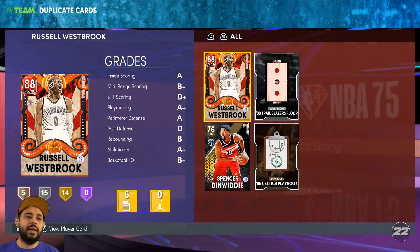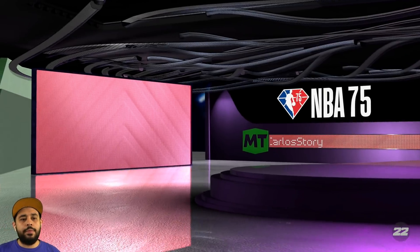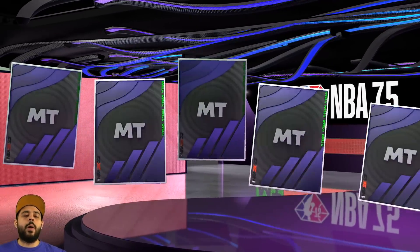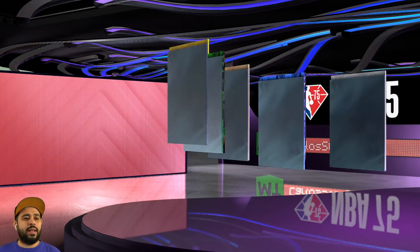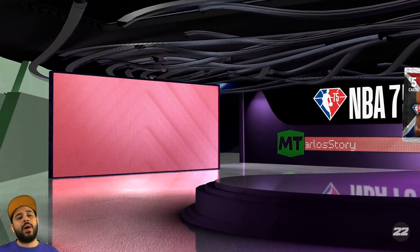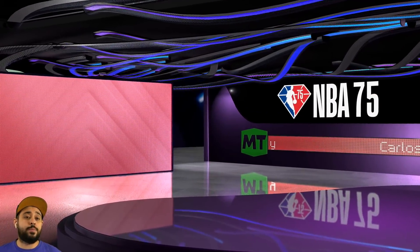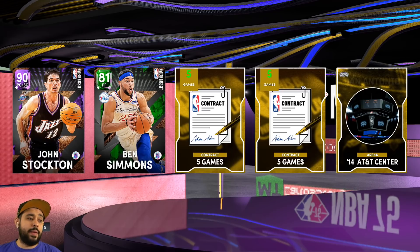We'll do a couple more right here because you never know, maybe you'll get lucky. At the moment we are definitely getting unlucky. We get Russell Westbrook again — I keep getting these NBA 75 players but not the ones we're looking for. We'll do a couple more though. We just want you to shake right now — it ain't shaking at all. Some of these packs just get worse and worse. I'm going to do one more and that's it — controller officially down on these packs. With how many pink diamonds and galaxy opals are in them, they are just bad. We get John Stockton and Ben Simmons — and we already know how lucky we'd have to get to pull something good.